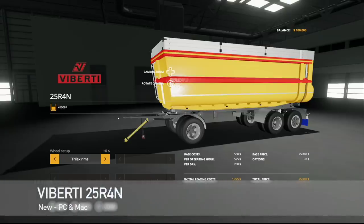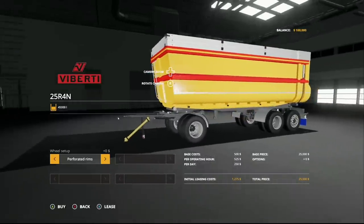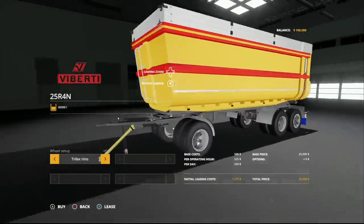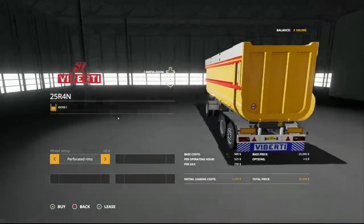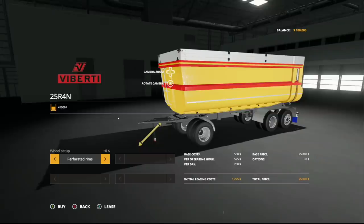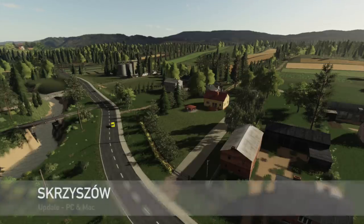Our second and final new mod for PC and Mac players is the Vibrity 25R4N. This holds 45,000 liters. We have Trilax rims and perforated rims to switch between. You've got duals on every single axle except for the rear axle, which has singles. It's just a really cool looking trailer — no custom colors, but it's a 45,000 liter capacity trailer. Also, a PC/Mac update: changelog 1.0.1 — map background changed, tree rendering distance decreased for optimization, fixed the infinite save game bug, and minor terrain and object fixes.